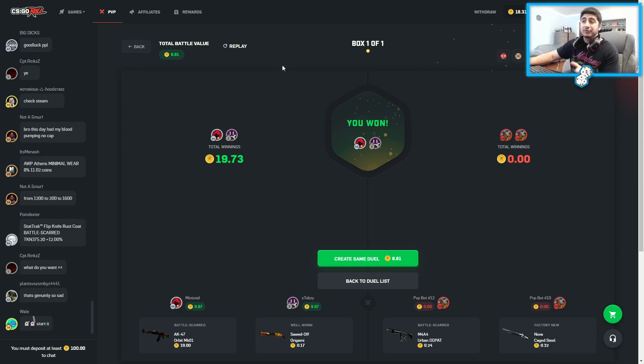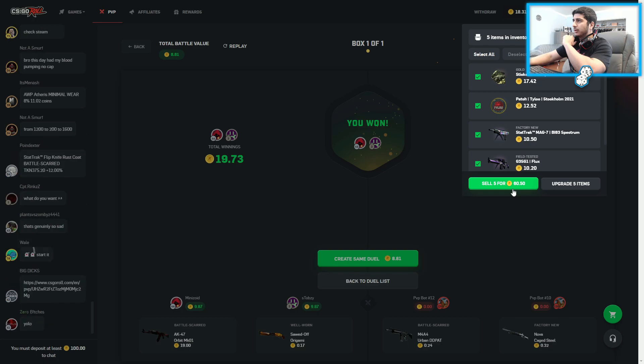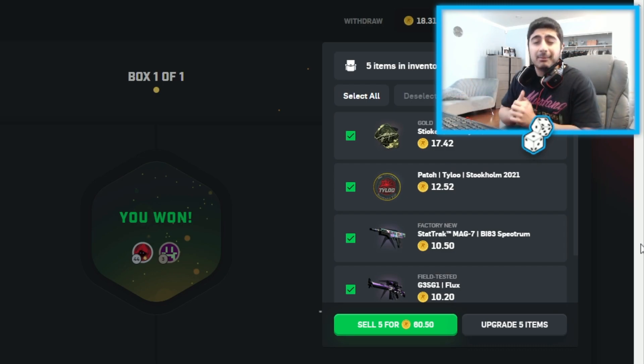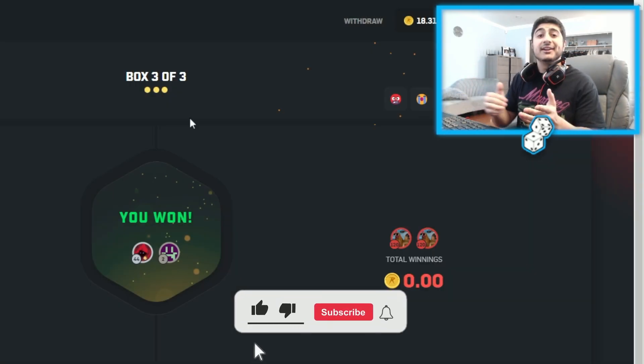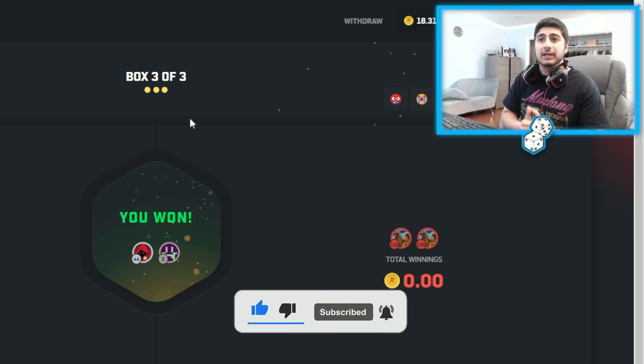There you guys fucking have it — that's our first video on CSGO Roll. I'm going to check out how much we ended up making. We were at $71 at the start of the video. We got $18 left in the balance and we got $60 in the inventory, so we're up around $7. Honestly, I'll take it — it's nothing crazy. But as long as we don't lose, I'm happy. Profit is profit. If you guys did enjoy the content, make sure to leave a like. If you guys are new, subscribe. And I will see you guys in the next video. Later.